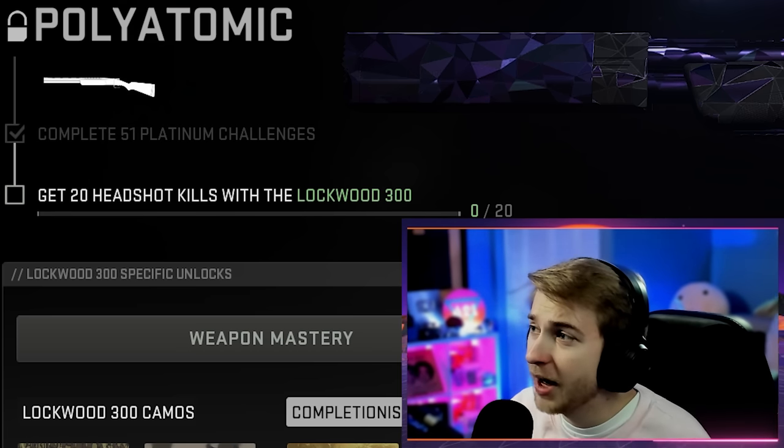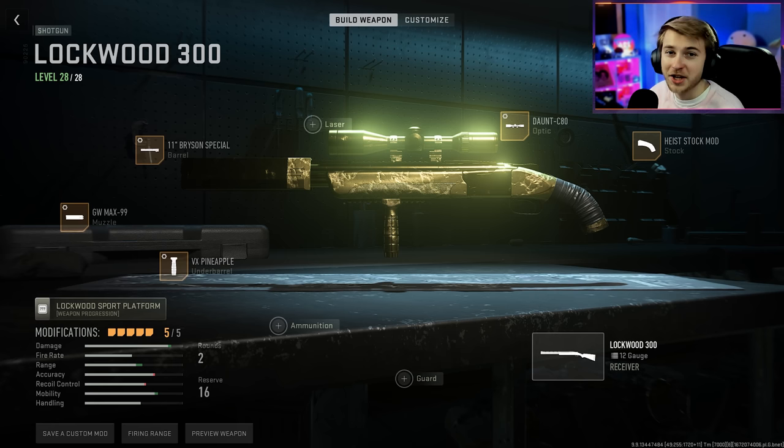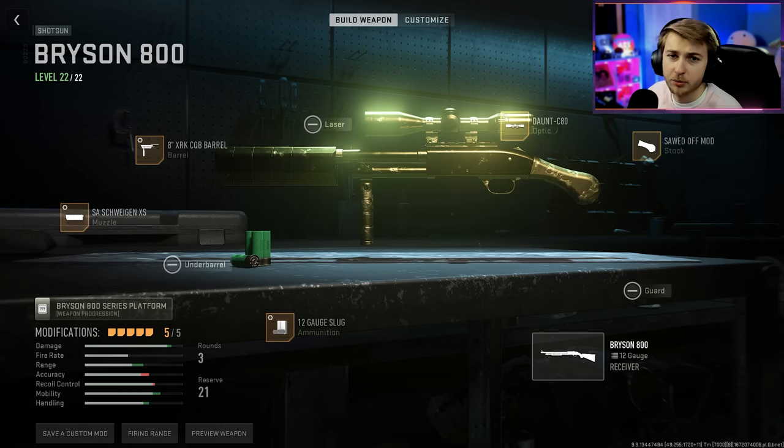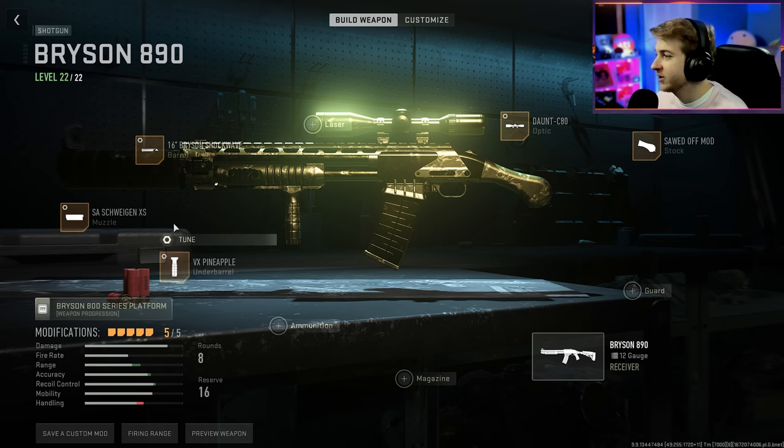Our shotguns are going to be looking a little something like this today. Just to put it in perspective of how bad these builds are, we need to get 20 headshots with each of these shotguns. So just in case you want to follow along at home, here's our build for the Lockwood 300, the Expedite 12, the Bryson 800, and the Bryson 890. For a lot of these, I just threw on the biggest scope I could, the shortest barrel, the longest suppressor that gave me the least amount of help, and sawed off the stock on all of them.